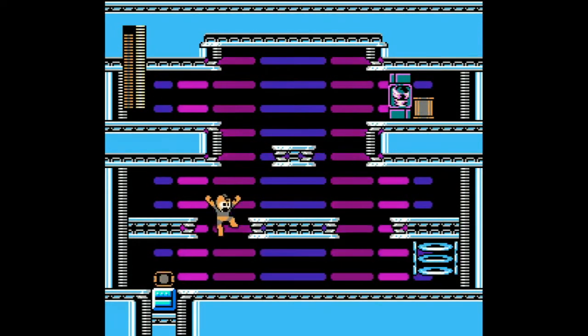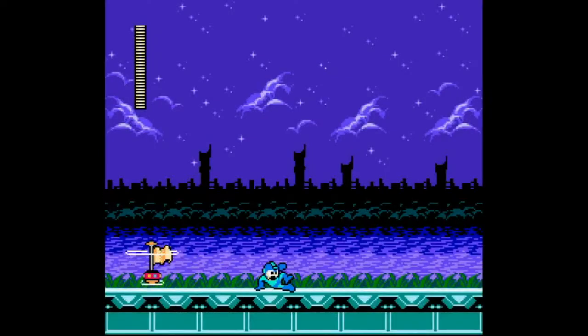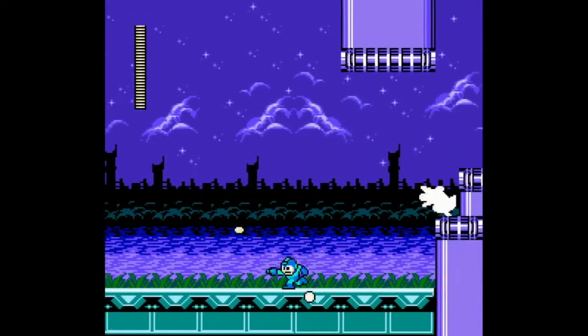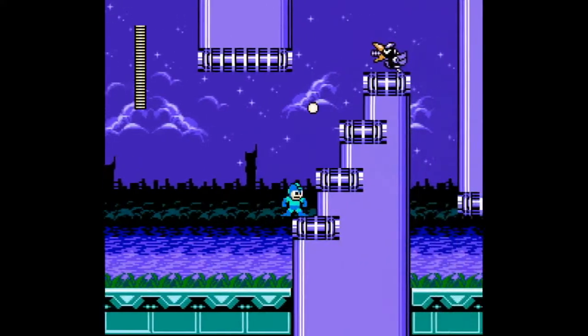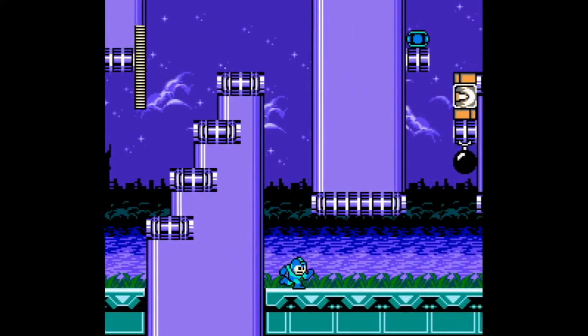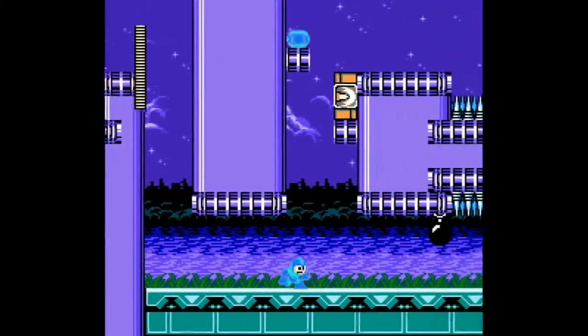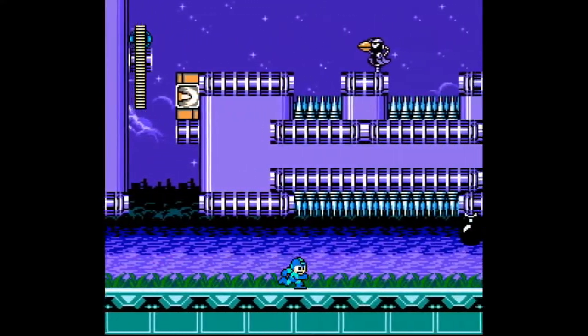I'm not the biggest fan of having to do all this weapon switching to get the E-tanks at the start of each screen. Just let people take all four of them if they want — they're going to do it anyways. No need to spend time using weapons on each of those doors and then refilling them. That's like the one thing I don't like about this series so far.